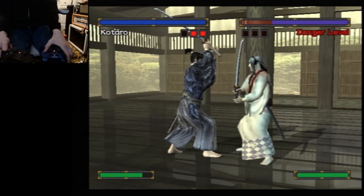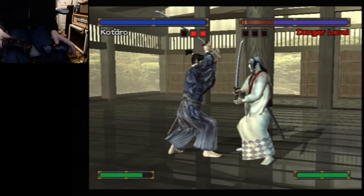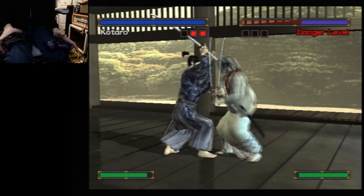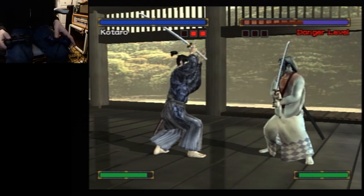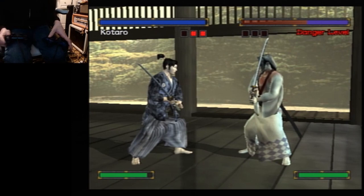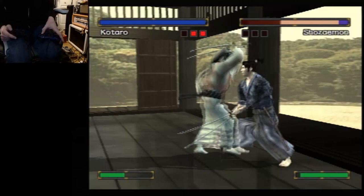However, if you start your block after they attack — as opposed to holding it — the do-ya meter in the lower right does not decrease. But if you're holding it, it does decrease.